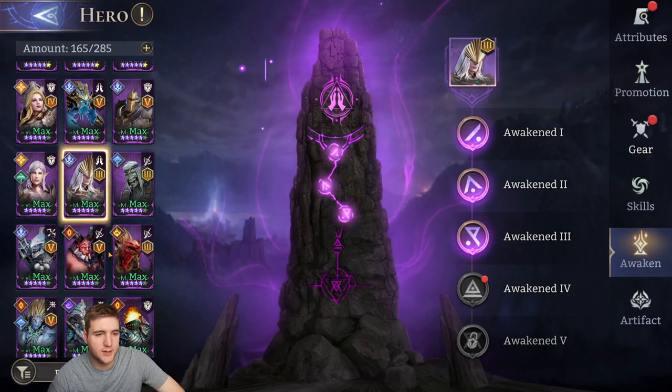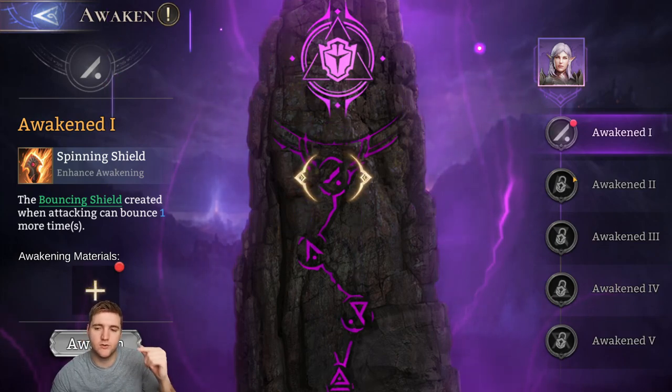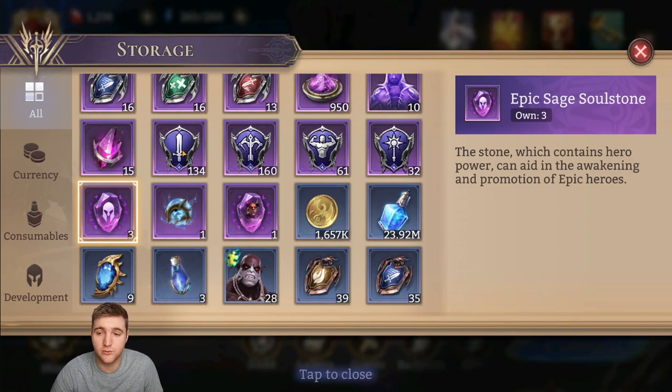Next, how to actually awaken a hero. If I go to my Lavania and want to awaken her, you click this button here. You can only awaken in order — 1, 2, 3, 4, 5 — you can't skip any. To awaken, I can use an Epic Sage Soulstone, which allows me to instantly awaken. You can see I have 3 in storage. It costs 1 per awakening — so each level costs just 1 Epic Sage Soulstone.